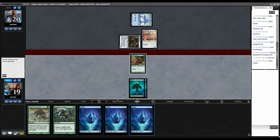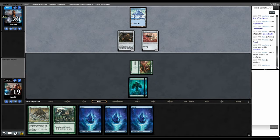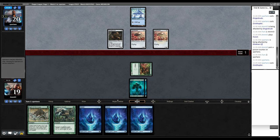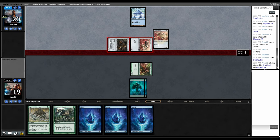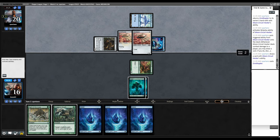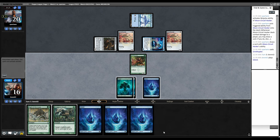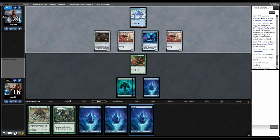Not going to cast Mutagenic Growth here. Affinity putting a whole bunch of blockers in the way is kind of a problem. They're attacking with the Thopter — so they have a Ninja. Ornithopter comes back. We've drawn nothing but Islands, so that sucks. At this point I'm not even doing anything. I guess I just block this Ninja and then pump, because I'm not winning this Infect race when they can draw cards every turn.